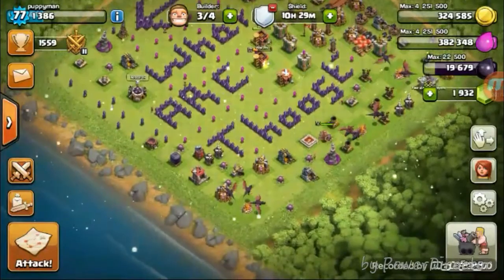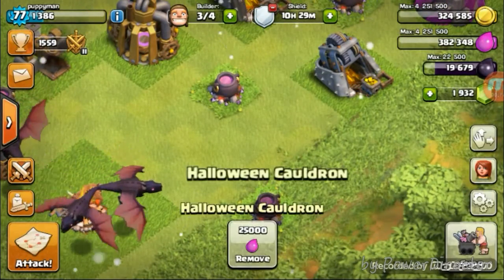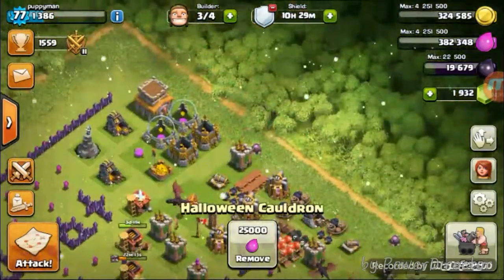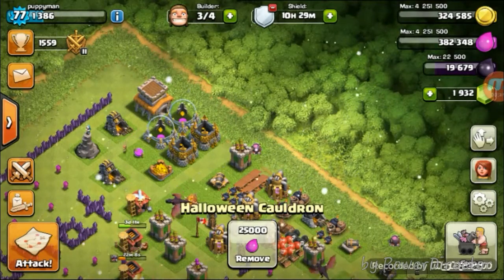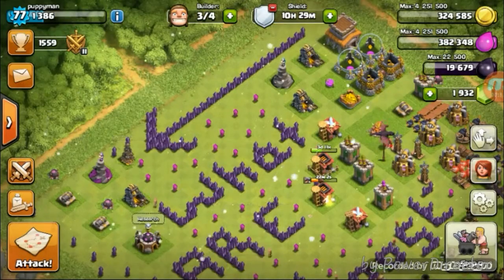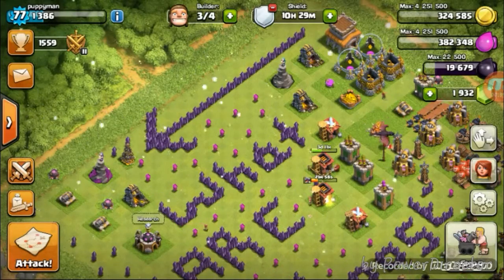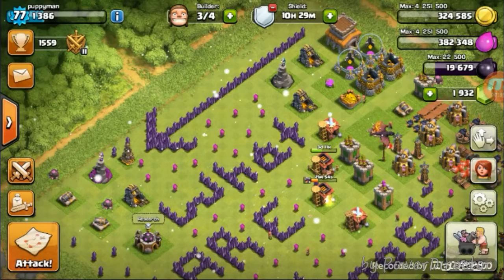But one thing that's very different about it is that most obstacles — 25,000 Elixir — most of them cost Elixir. I would show you more, but you know I don't keep all that other stuff around my base. But this one costs gold. And by destroying it — I'm not going to destroy mine — but by destroying it you will gain 75,000 gold, which is a 50,000 gold profit.